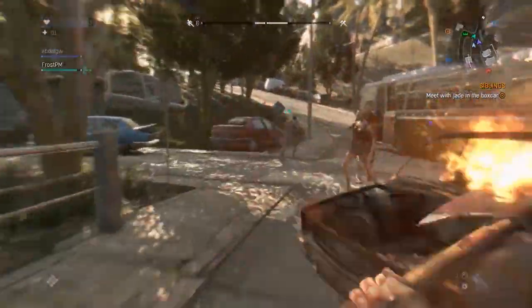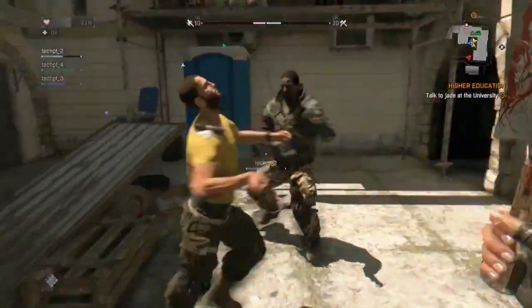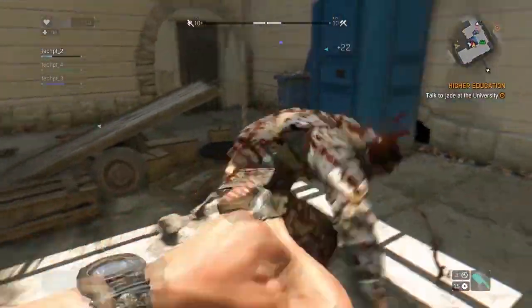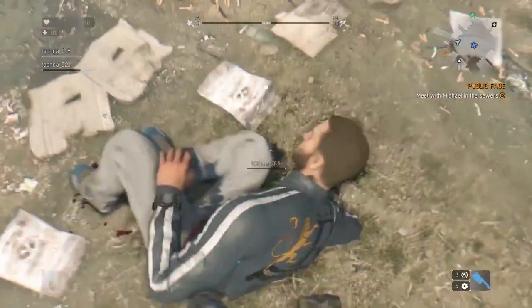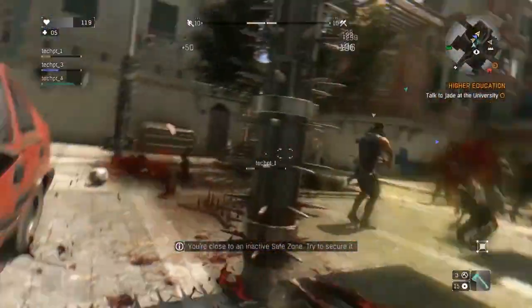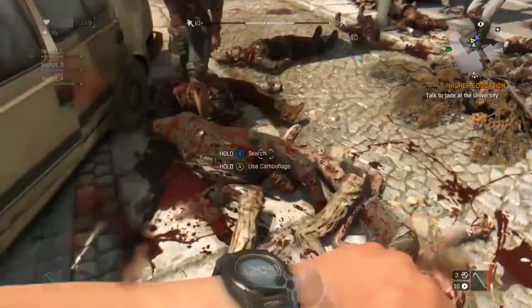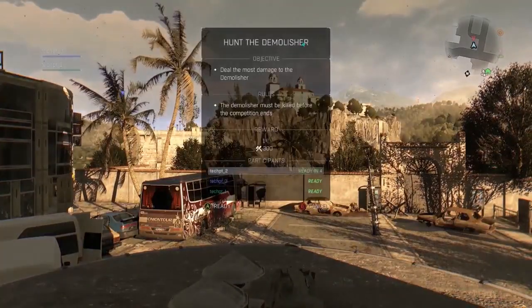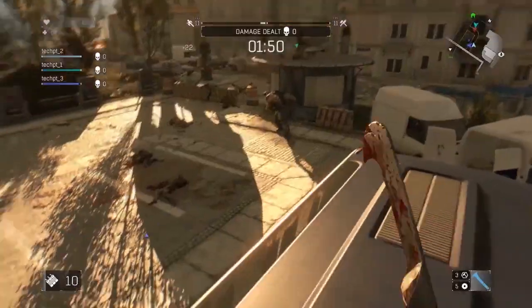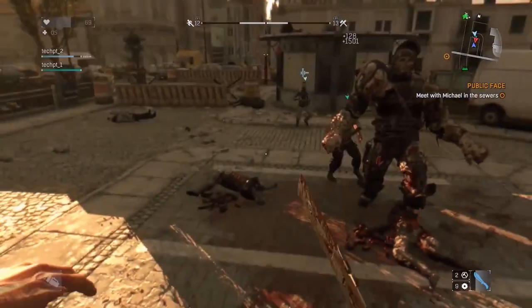Trying to survive on your own might be a difficult task. Thankfully, you can play Dying Light with up to three other people. It is so much safer when you're backed by other survivors that can cover your back or revive you if you fall. On top of that, playing with friends is just so much more fun. While playing in co-op, Dying Light offers dynamic challenges, where you and your friends compete to determine who's the most badass survivor and earn extra experience points.